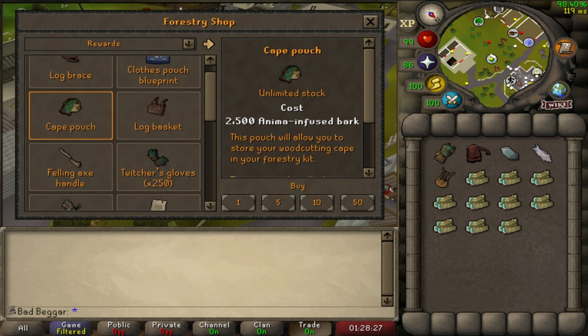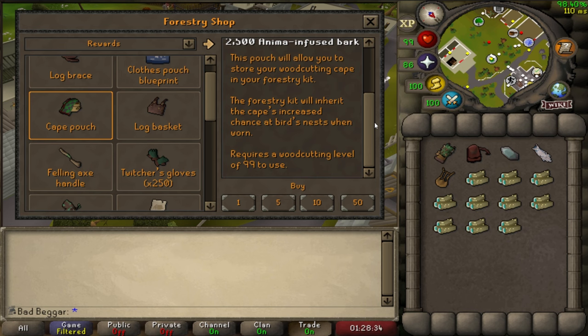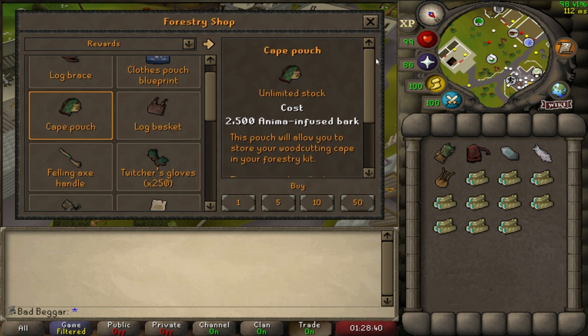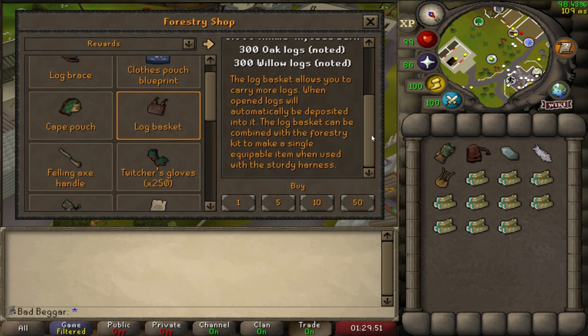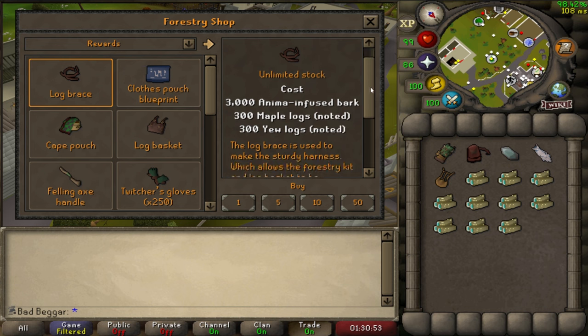The Cape Pouch is a reward that allows players to store their 99 cape in the forestry kit. With the cape in the forestry kit, equipping the forestry kit will apply the 99 Woodcutting Cape benefits. However, the forestry kit must be equipped for the 99 cape benefit, unlike the Closed Pouch bonus. The Log Basket is a reward that allows players to store 28 logs of any type and works similarly to the Fish Barrel for the fishing skill. The Log Brace is an item that allows you to attach your Log Basket to your forestry kit.